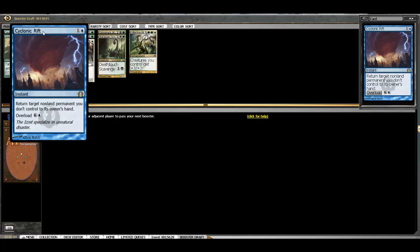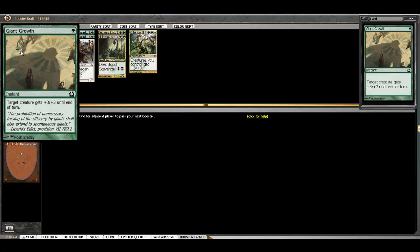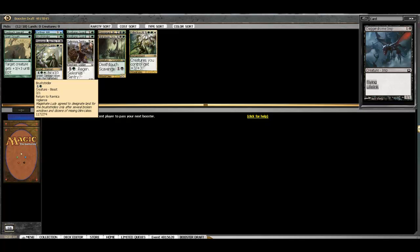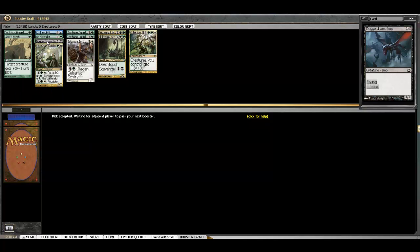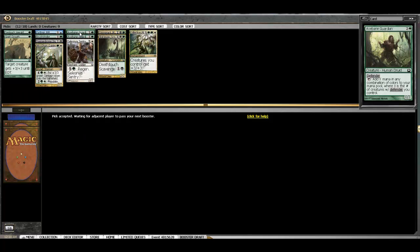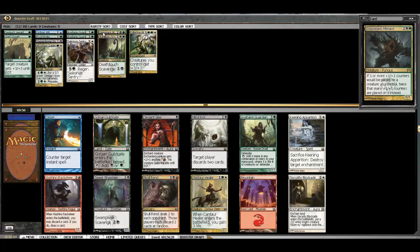Looking at Cyclonic Rift — I'm not certain we're playing this card, it is bomby — but our Azorius cards being passed have been fairly limited. From a break perspective we've got some pseudo-removal, an ability card, a body with a decent ability and vigilance, the Imp Life Link would be the ability. We have a bomb, and two other good ability cards, some crap filler basically. This is generally a bomb in the format, and then Collective Blessing is a super bomb.